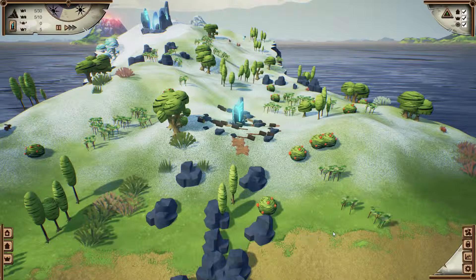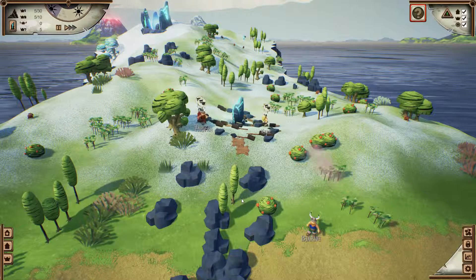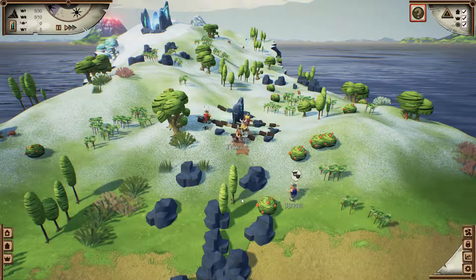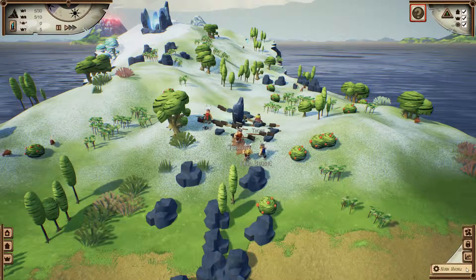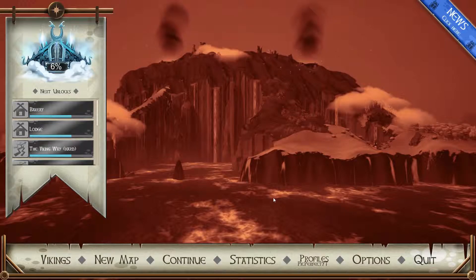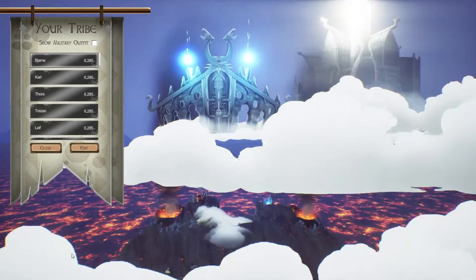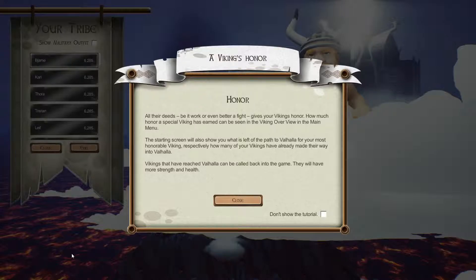Hi guys, welcome back to another episode of Valhalla Hills — there are Vikings just dropping in from the skies. That's just a little tip about weapons. So before we get started on this map, there is actually something I forgot to tell you about last episode. If we just save and exit out of this, one of the really cool things is if you go over to the Vikings you can not only edit your Vikings but you can actually rename them as well, and I just think that is really awesome.